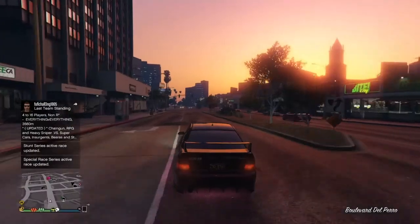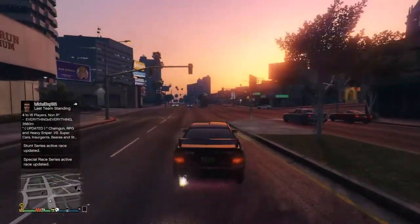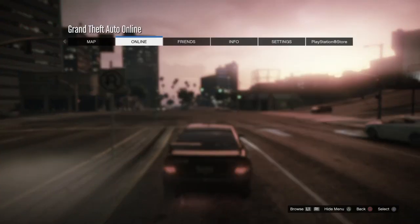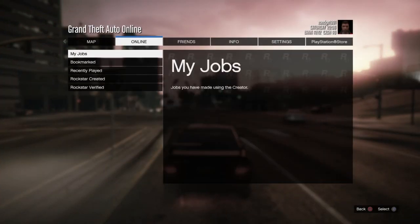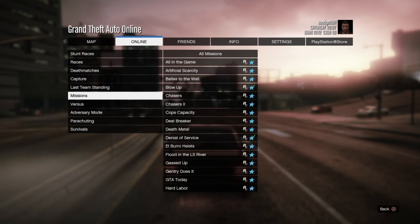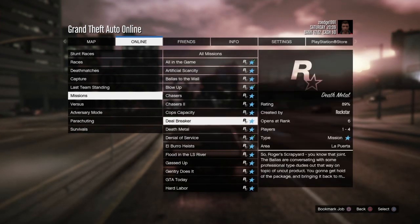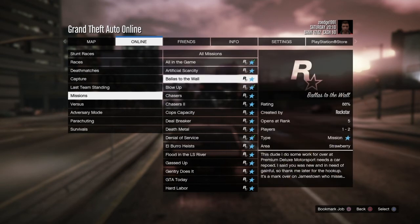Another easy way to make money in GTA is by going to the start menu, then online, then jobs, then play jobs, then Rockstar created, then go to missions and do Blow Up 1, Blow Up 2, Blow Up 3, or another one called Checkout Time.